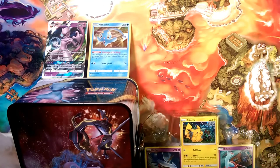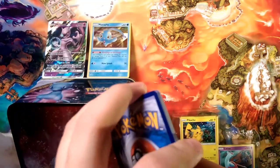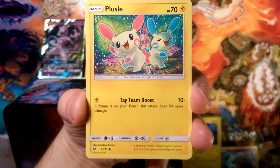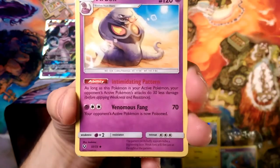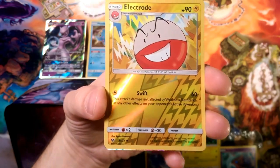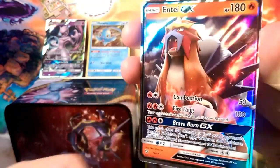These packs sometimes treat you nice, sometimes they don't, but I'm always excited for Shining Legends. That energy is going to be Electric — nope, another Fairy! So Fairy energies are following me around. We got Plusle, Weavile, a Togedemaru, Turtwig, a Pikachu, a Great Ball, and an Electrode reverse — and our rare is something shiny: an Entei GX! Very nice.